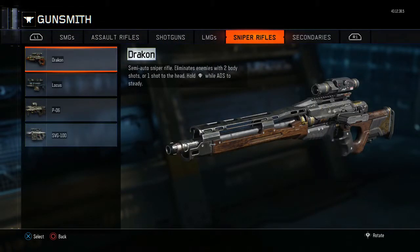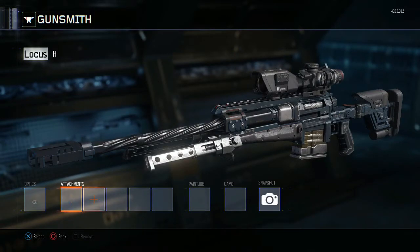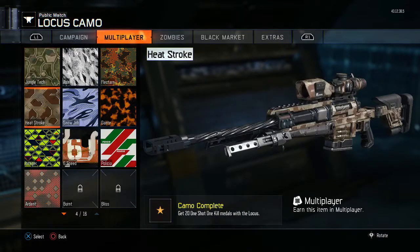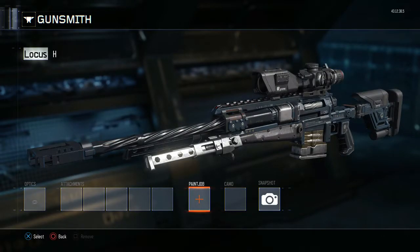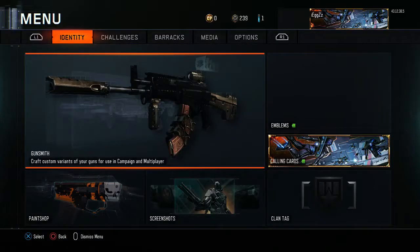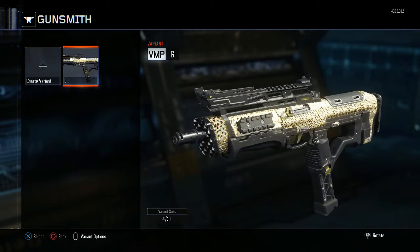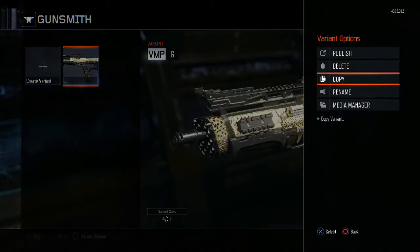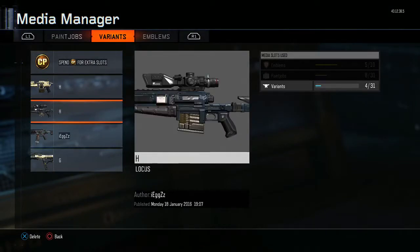Okay, so now go to the weapon you want to have diamond camo on — let's just say I'll name it H. Go to the camos and I'll show you that I don't have diamond. You don't want to put anything on it, just leave it like that and save it. Okay, now you want to go back to the VMP, go down to media manager, and then go to the weapon that you want to do it on.